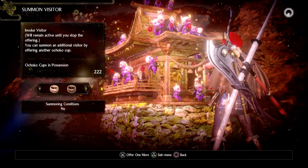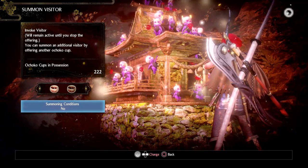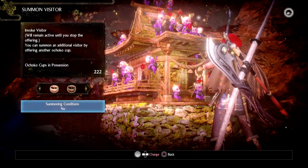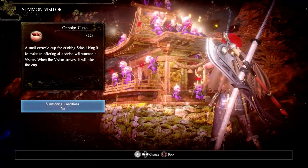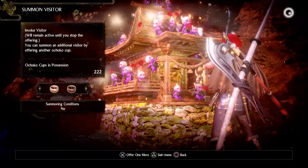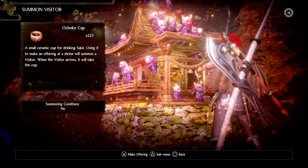You also have some options here, and it's a bit counterintuitive — you have to press triangle and then change settings to access them. It turned out I'd already offered up an Ochako cup and just needed to remove it — withdrawal of Ochako cup is what I needed to do.